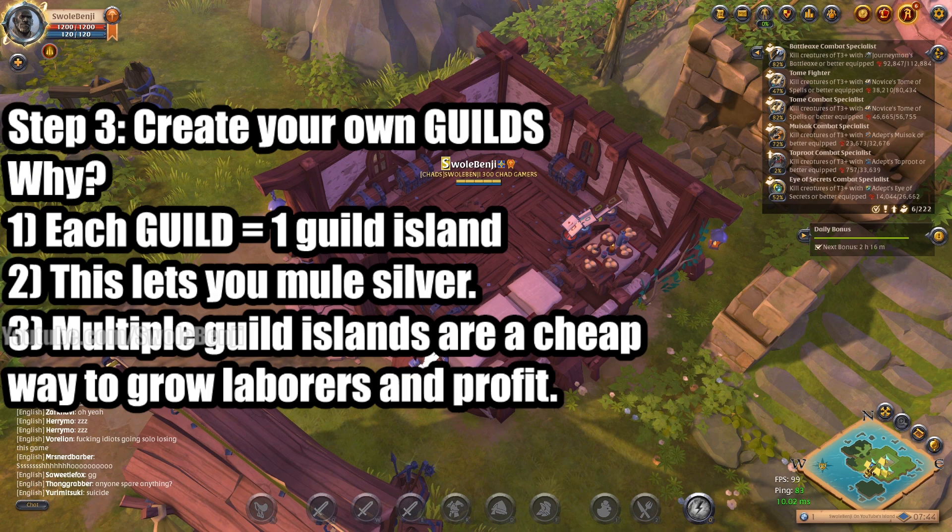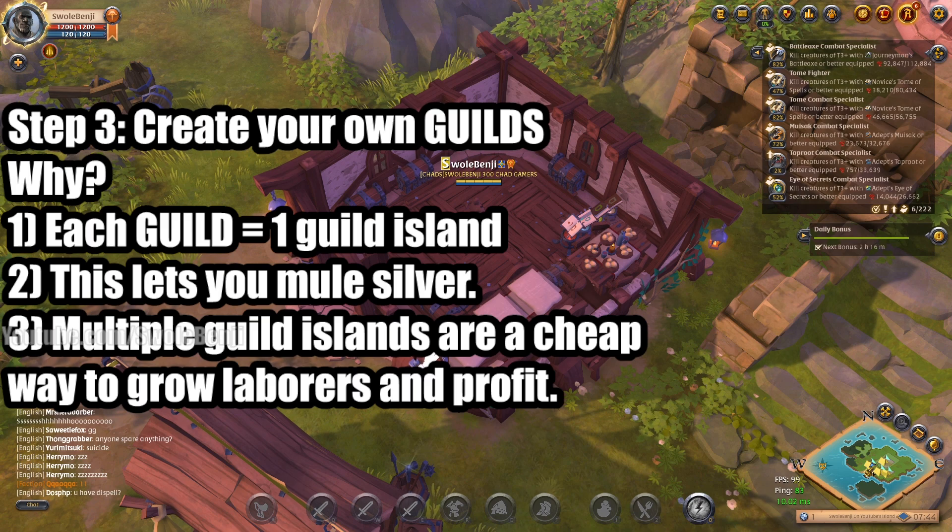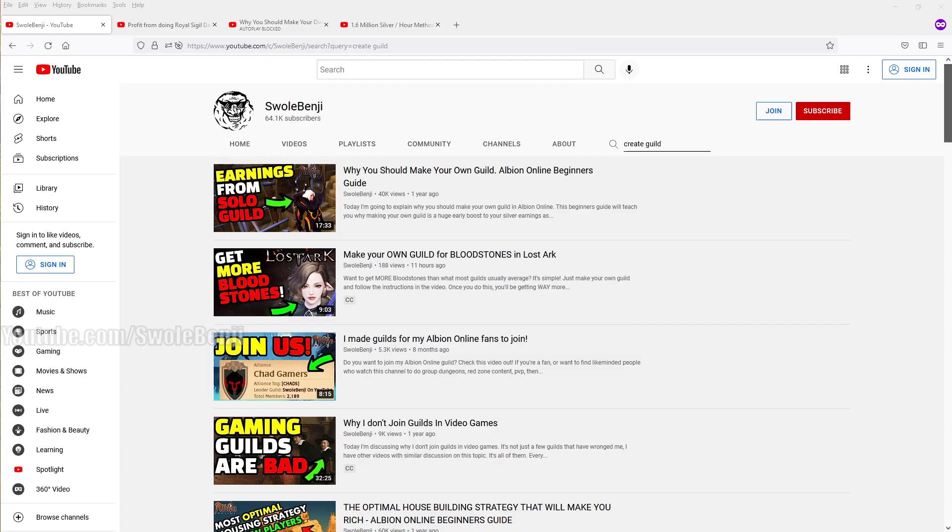Having multiple guild islands is super cheap and you will grow laborers and instantly make back the money spent on these guilds. If you want, your main character doesn't have to make a guild — have all your other characters make guilds and give your main access so you can join another guild to play with friends. A lot of guilds will tax you and use you as cannon fodder, so use those alt characters for guild islands and laborers.